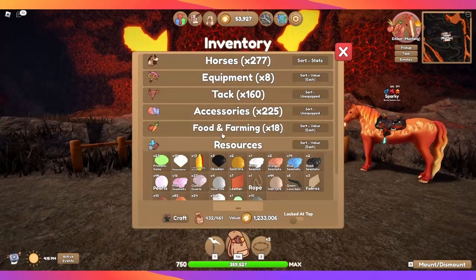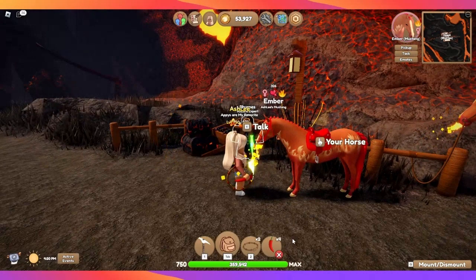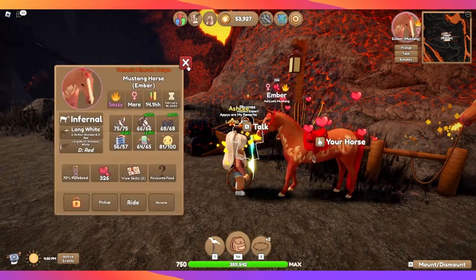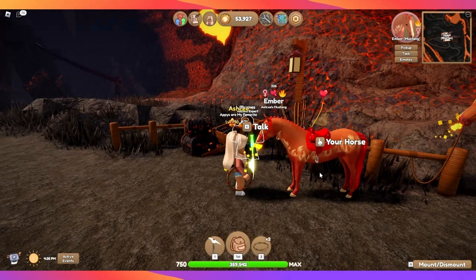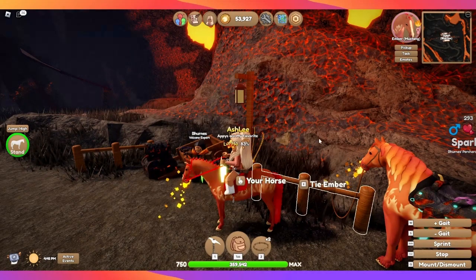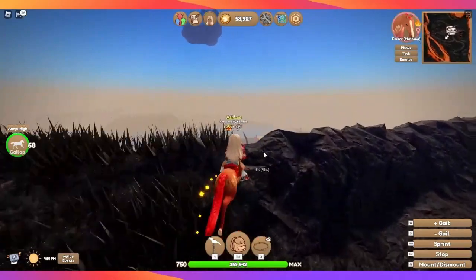Let's give this horse a hot pepper and see if she likes it. That wasn't her favorite food, but it definitely jumped up our relationship by about 20. Stuff like this that's special, I'm going to put in my locker so that I don't accidentally use it — I'll show you how to do that too.